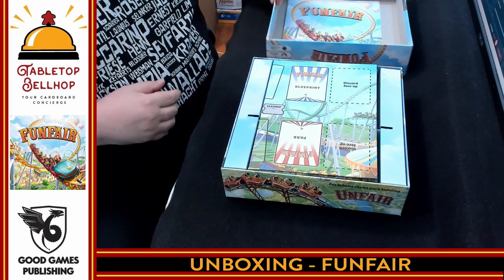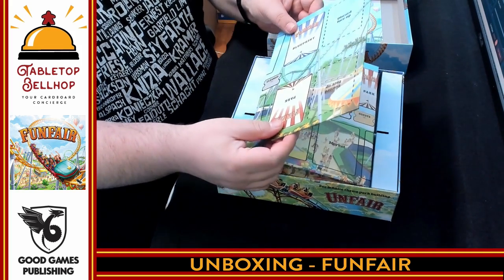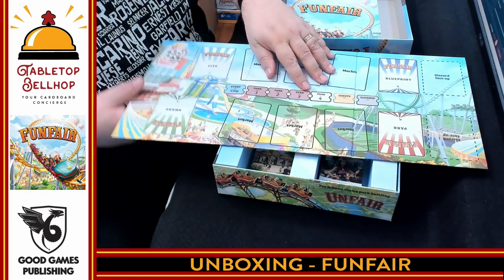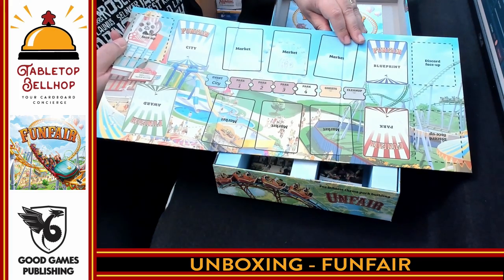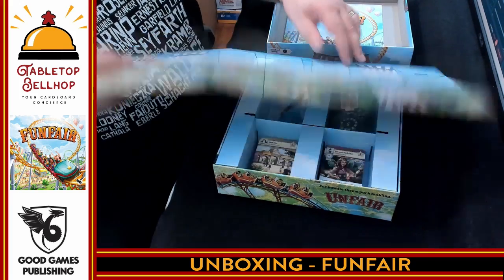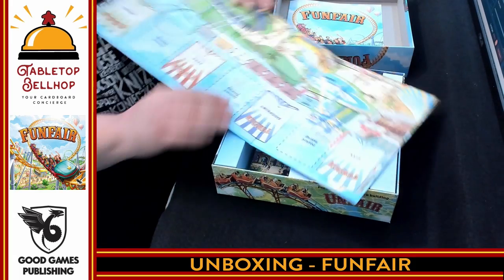One thing to note: playtime in the original Unfair is 25 minutes per player, but this is only 15, so it's definitely much lighter. Here we have the board, which is very similar to the original. The original Unfair board is two-sided with different size markets, presumably based on number of players, and this one is also two-sided.